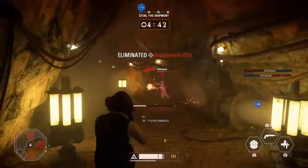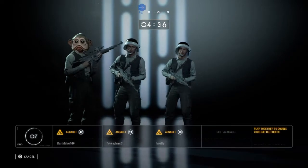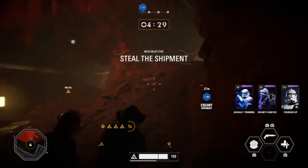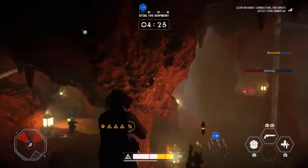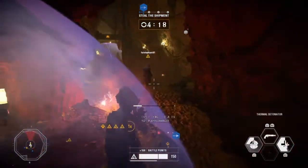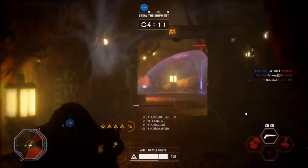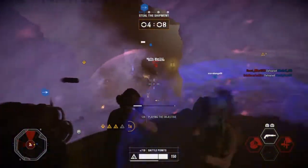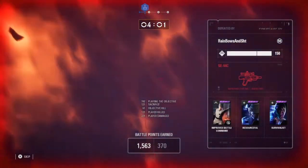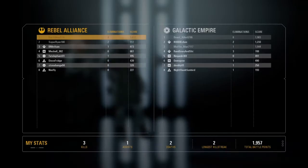I knew I was going to die there. Why is the checkpoint all the way up there? That's silly, that's pushed out. This shield's a pretty nice little base cover while I shoot, but we're flanked from behind. The last thing I want is the Empire to spawn trap us, so we better get moving, team. I don't want to lose this early.